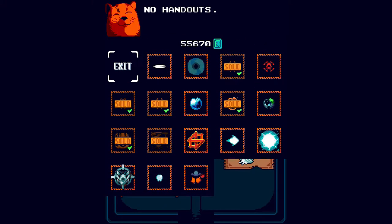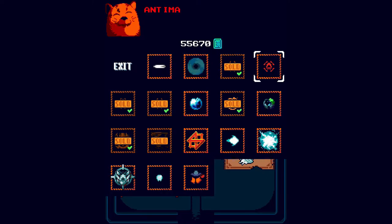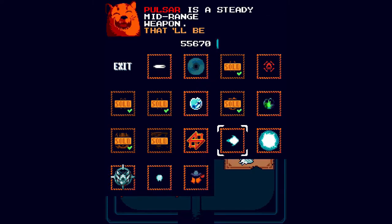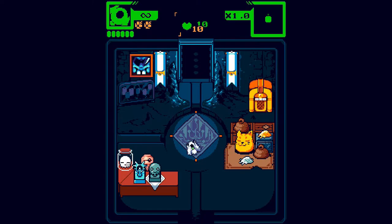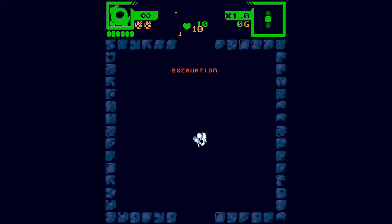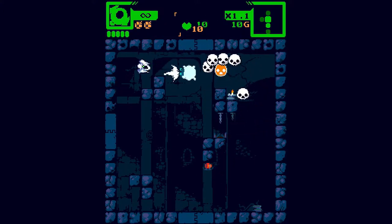He's also the roguelike progression system. You have cumulative amounts of this money unit, and you can buy stuff here. It doesn't matter if you spend or save the money — just your total cumulative is added to this external currency that you pay the cat with. It unlocks items into the pool, just like Binding of Isaac.